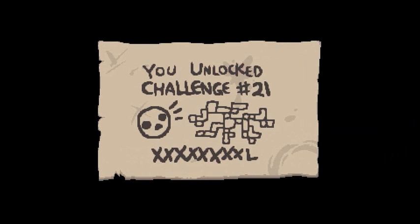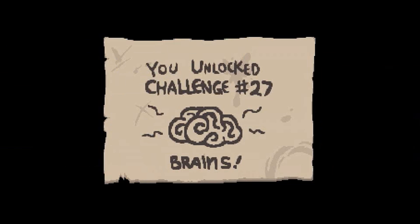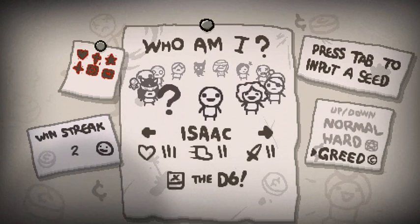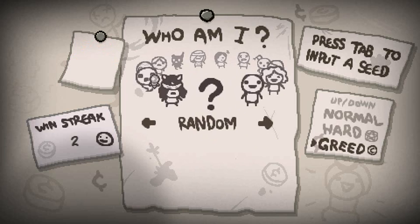Alright, we got Lilith unlocked! Oh — we got the challenge modes unlocked! Challenges 21 through 30 — all Afterbirth challenges have been unlocked. Lucky pennies have appeared in the Basement. Interesting. Greed Mode actually shows up on things you gotta complete. So it looks like there are nine things you gotta get on your post-it note now, as opposed to five or six last time — that's gonna make things very interesting. Alright, stay tuned for the next episode — maybe we'll give Lilith a try. Goodbye everyone.